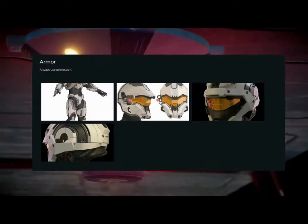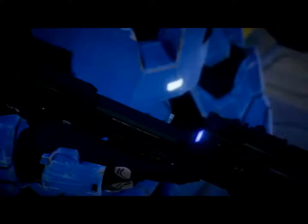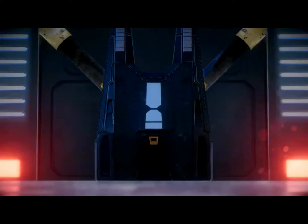Next up, we have the vehicles. We can see the Ghost and the Scorpion — two iconic vehicles in the Halo universe. And we have what looks like a variation of the Elephant; it's in the top left corner of the pictures and looks like a big transporter vehicle.